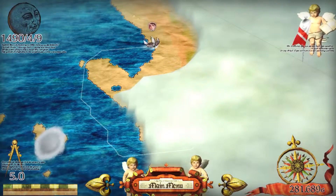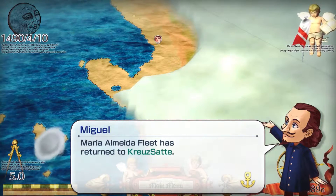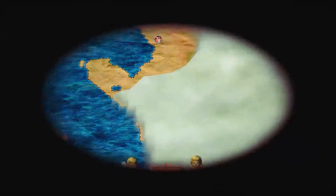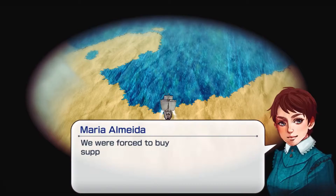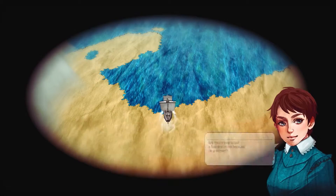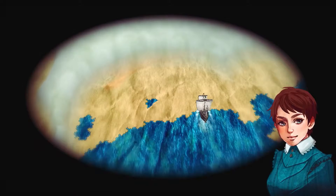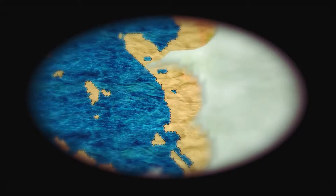When your admiral returns, you will be notified by Miguel and given the opportunity to review their report. At the end of the report, you may choose to approve or disapprove what happened.